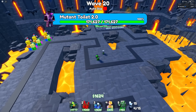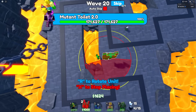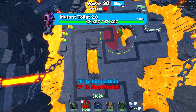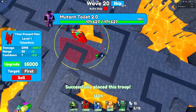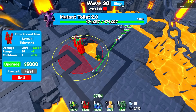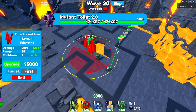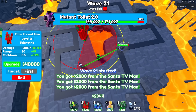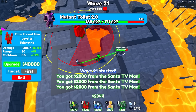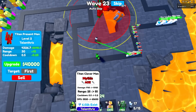There's a Mutant Toilet 2.0, which is the perfect time for me to put the first Titan down — Titan Present Man. I'll put them up here because I want to save this area for the Lucky Block Man, so I can put Lucky Blocks on the entire area. This guy starts out doing 3,000 DPS. I'm going to skip so we can get the 5,000 upgrade, and now the Titan Present Man does 8k DPS. The Titan Present Man isn't doing that much damage because he's super expensive to upgrade.